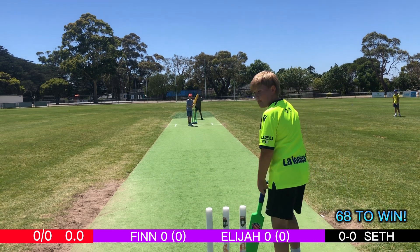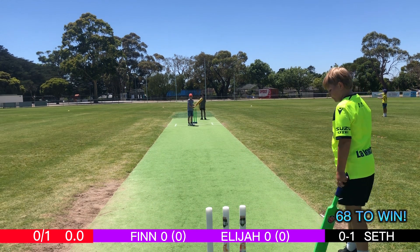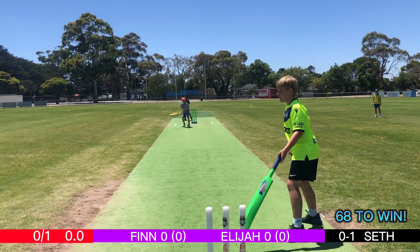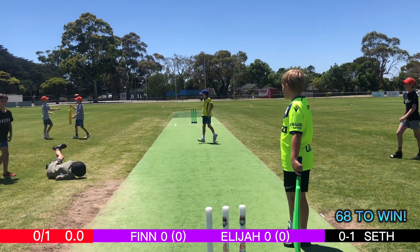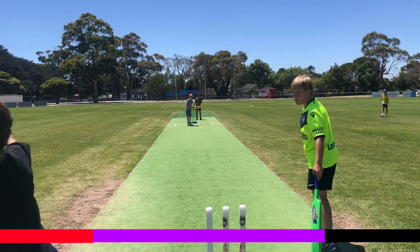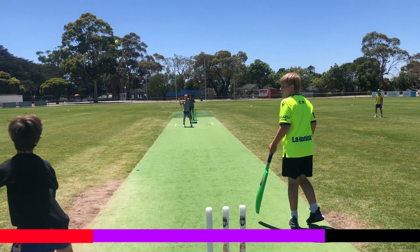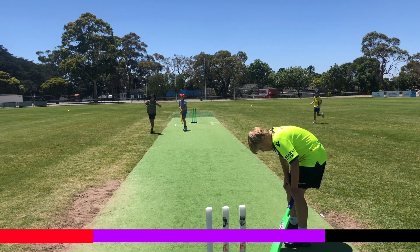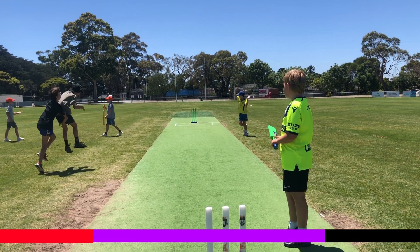68 to win. First ball, Seth to Finn — going to be a wide ball, I'm asking for a no ball but it will be called a wide. Finn straight down the ground. First ball again is a wicket — every innings has had a first ball wicket! Let's have a look in slow motion: Seth comes in, it's a good one, on stump, Finn hits it big but it goes straight back to the bowler. Seth already with his first wicket.